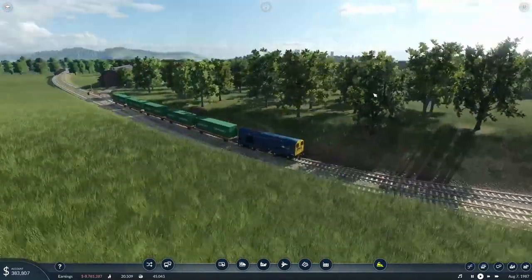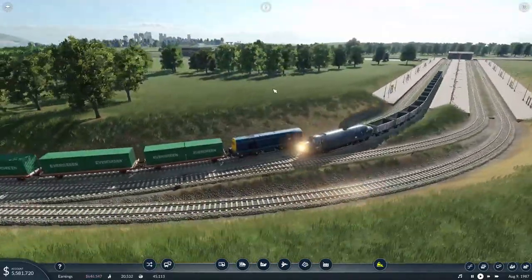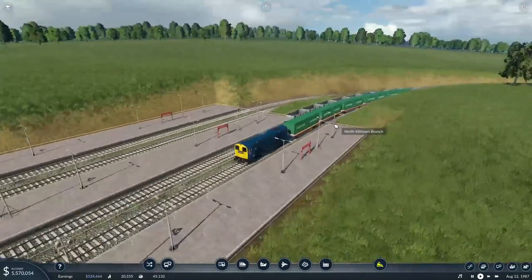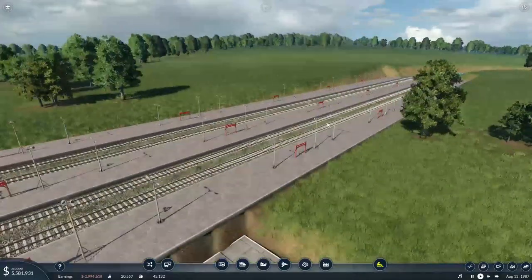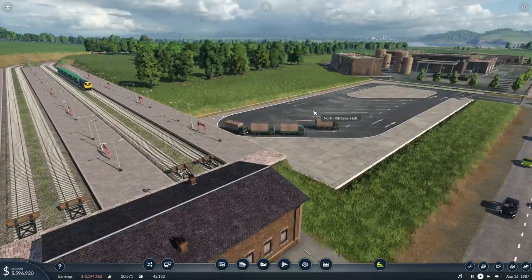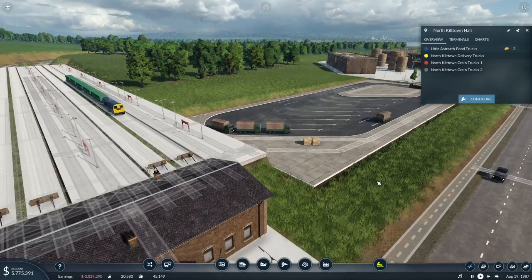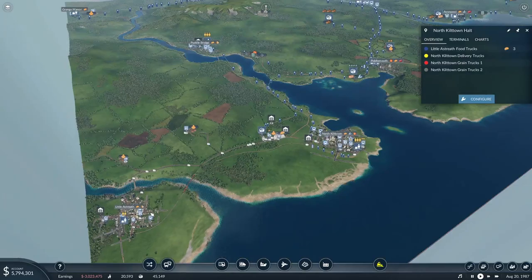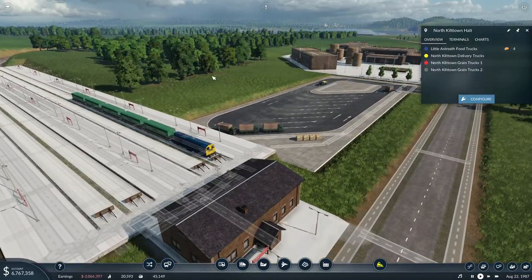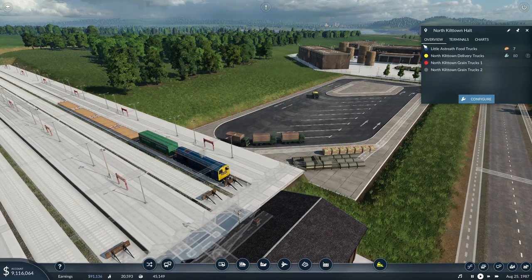Slowing down for the corner into the facilities. Oh, and another grain train — I'm so sorry, I hadn't realised you were both here. So of course we want this to eventually be really busy, taking goods to cities, et cetera. That truck's looking a bit worse for wear — let's have a look. Hopefully little Astreith doesn't want tools, so it's all going to North Killtown delivery trucks. Two and a half million — that's not as much as I thought, actually.